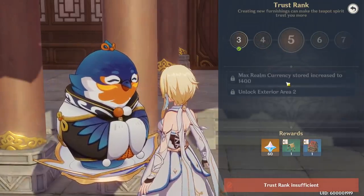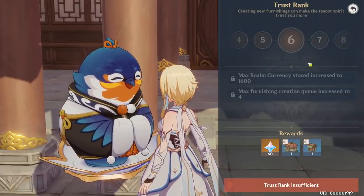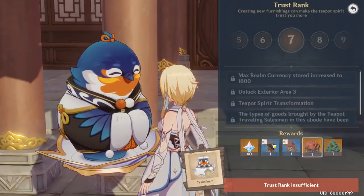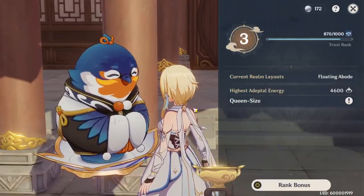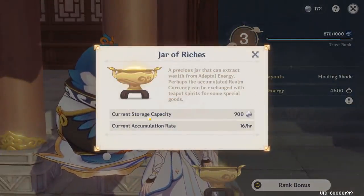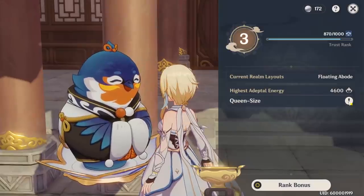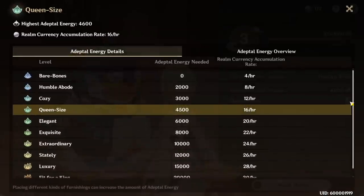There are Goods upgrades and other rewards you can check. Down here is how you collect your stuff — your Jar of Riches. Make sure it's not capped. My max is 900 and I get 16 per hour. Clicking on the exclamation point shows how many you'll be accumulating and how much Adeptal Energy you need to get more Realm Currency per hour.